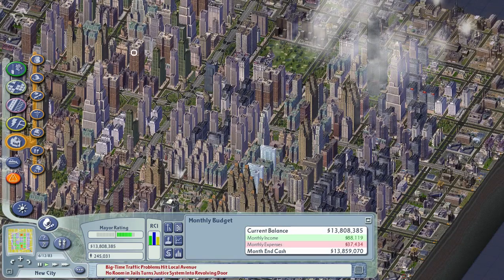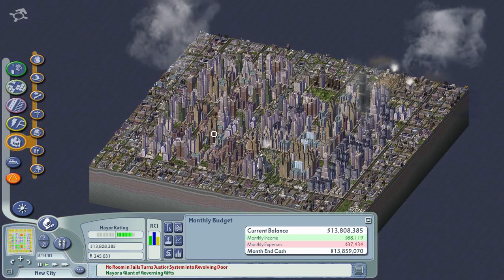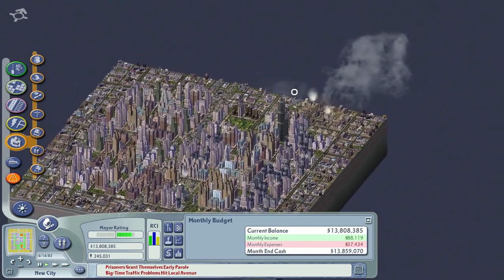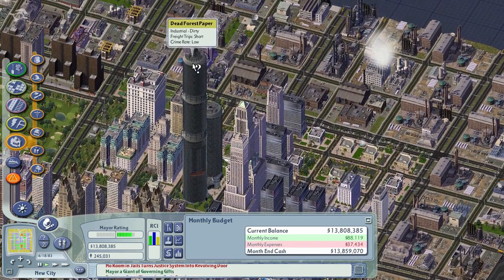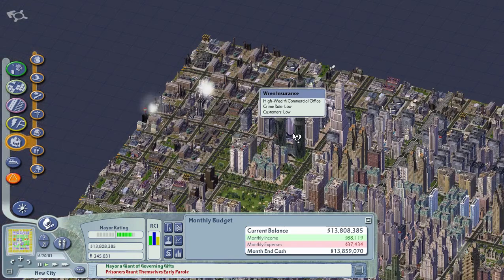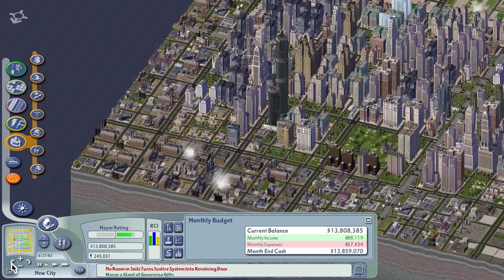There are a couple of other mods in this list — some really cool skyscrapers. If you've ever been to Singapore or any of the Asian cities, there are a couple of really nice skyscrapers available. There's one called the Bank of SimCity Plaza — it's quite a good ploppable building. It provides a lot of jobs and will provide extra incentives for the commercial part of your city.